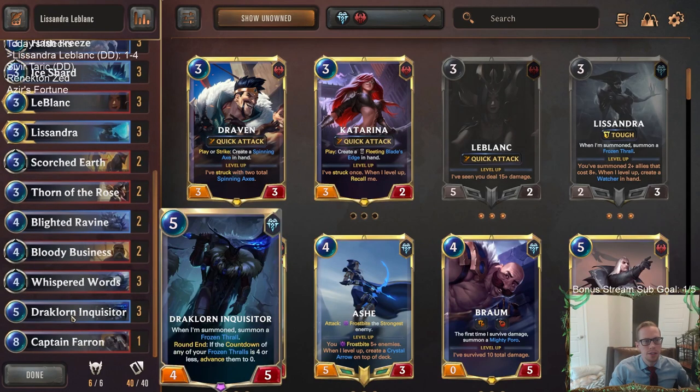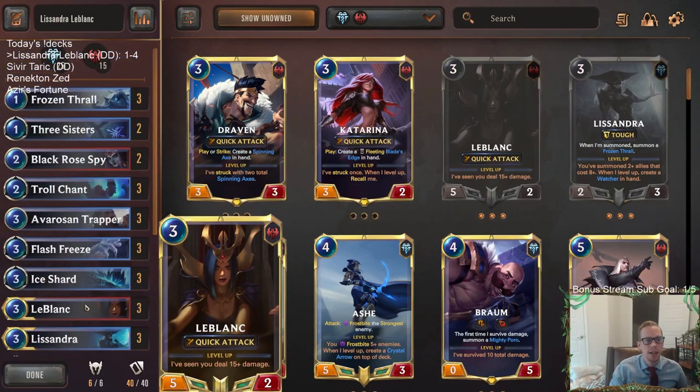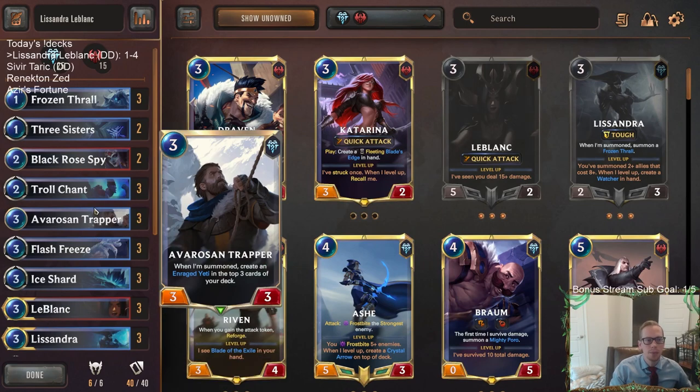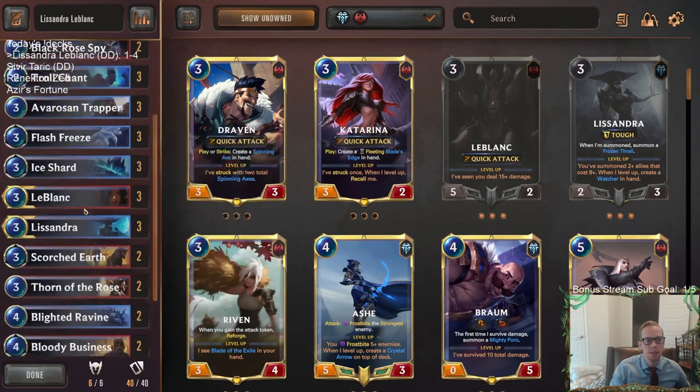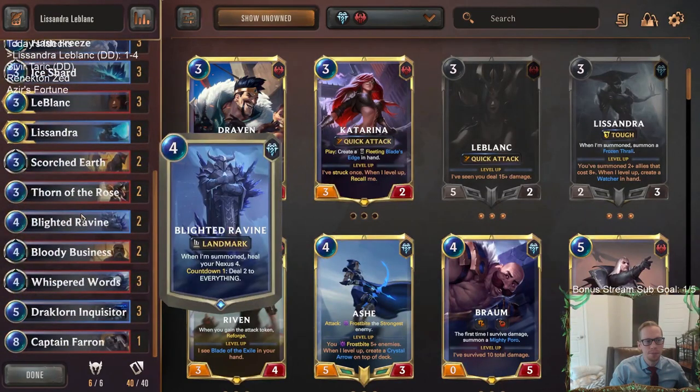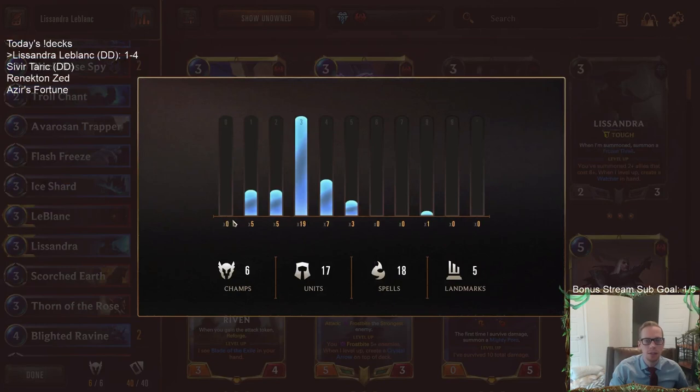The Lissandra package with Draclorn Inquisitor — very good, definitely really liked all of that. For this deck I would recommend playing some more one and two-mana cards, especially two-mana units, and then probably some four and five-mana stuff as well — just kind of splitting the curve up.